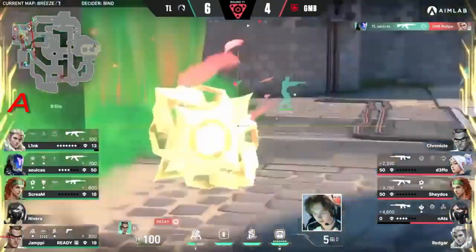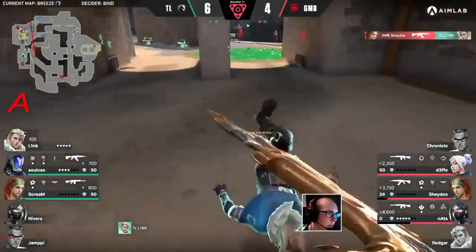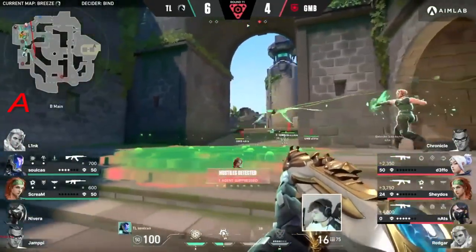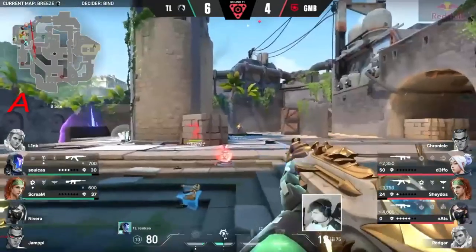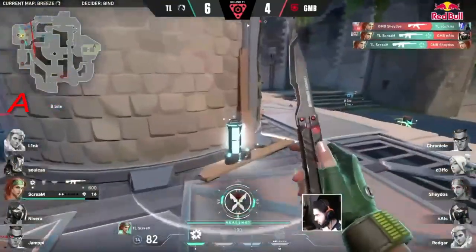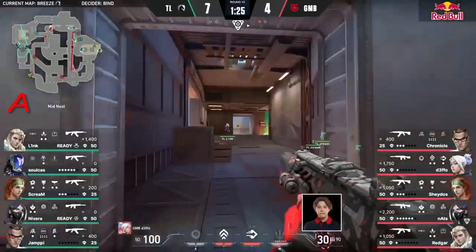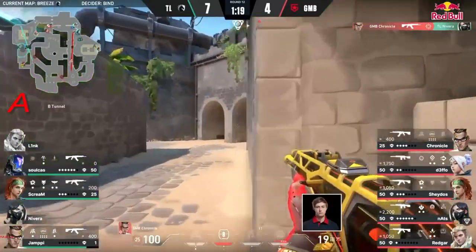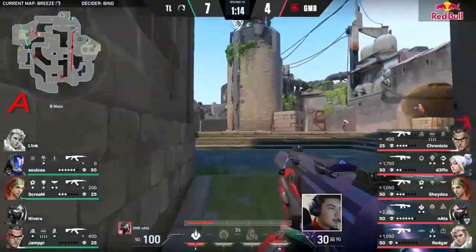They've done very well at killing off that flank almost every single time. Nats though with the full HP has turned things back into a 3v3 scenario. This battle means quite a lot - killing off leaves just the flank remaining. They may not know yet but with that flash coming through from Scream, they're going to know that both players are currently coming in from behind. They've tried to clear out that back corner - successful onto one but the trade from Shados is there once again, leaving it onto Scream. He always seems to come through with those headshots. They went for a very aggressive strategy and you can see that pace was not expected.